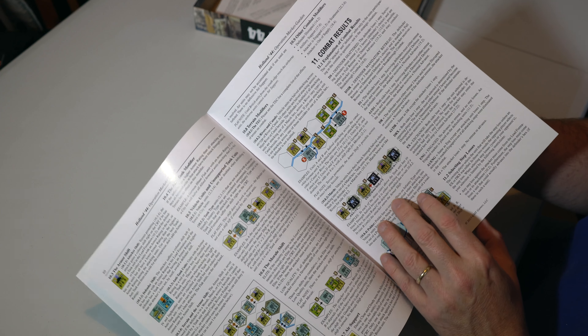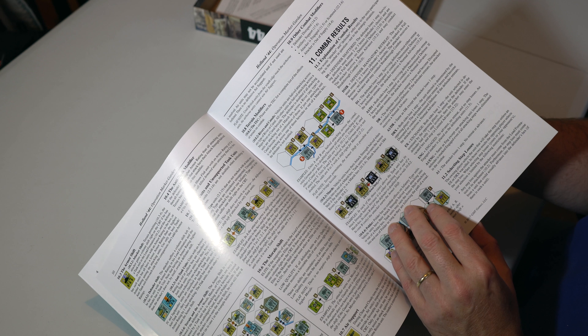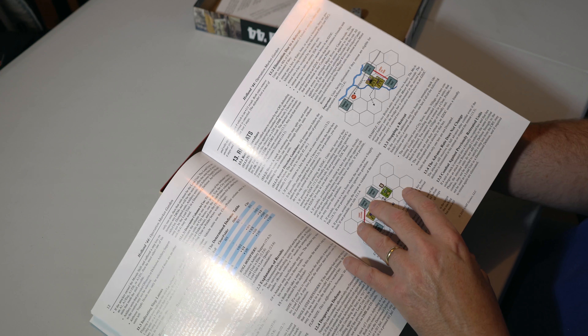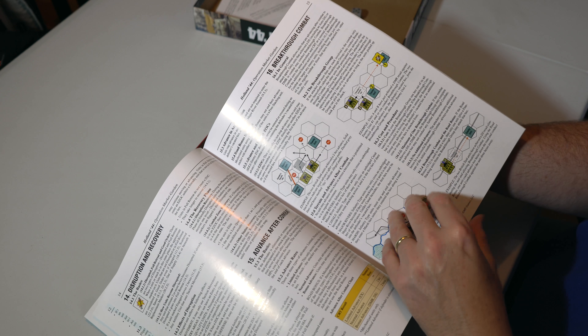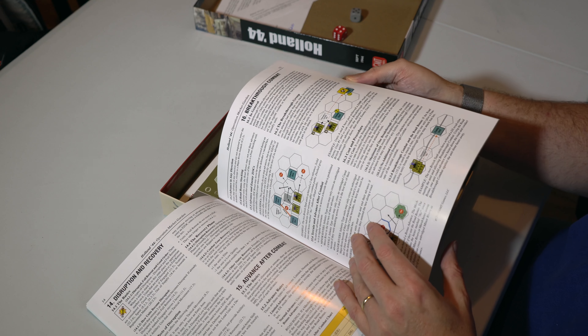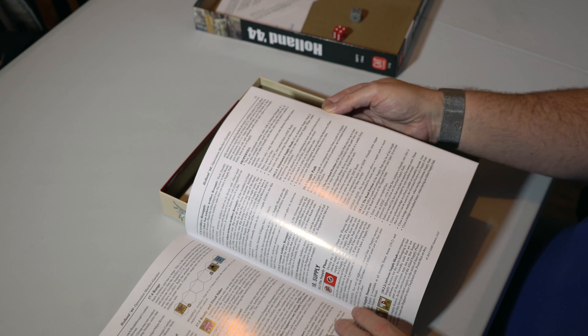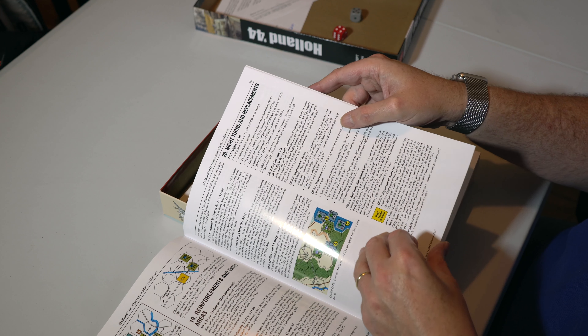Combat results are the usual sort of stuff: defender shattered, defender retreat, D1, A1, exchange, engaged, etc. — nothing most wargamers won't have seen before. You can have determined defence, retreats, advance after combat, and breakthrough combat. There are also rules for artillery, supply, night turns, and reinforcements.